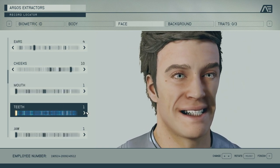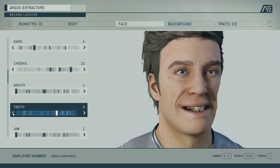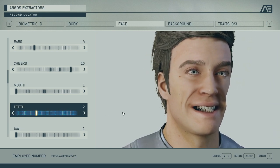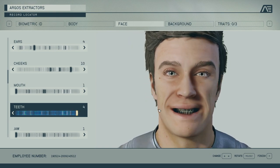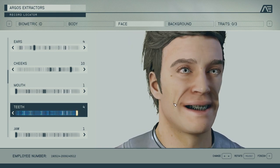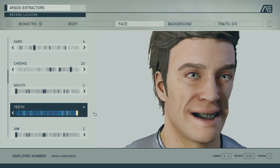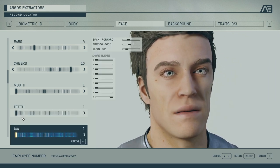Teeth — not a lot of options here, basically four of them: pristine white, a little weathered, very weathered, and then a gruesome look that's sort of to be avoided. Teeth stuff — don't do it, guys. Stay away from these options.